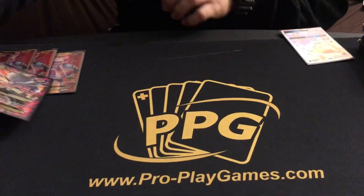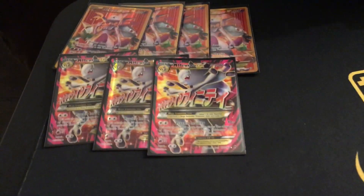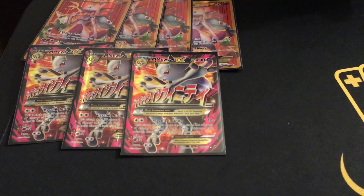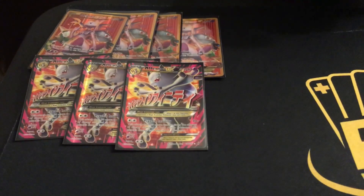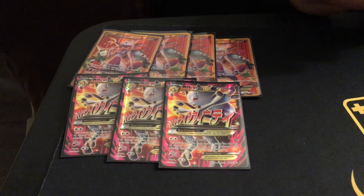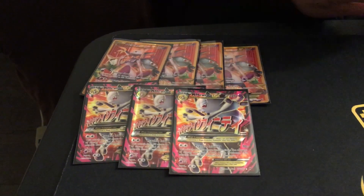This is really the big hitter of the deck — the Mega Mewtwo EX. For two Colorless Energies, he does 10 damage plus 30 times the amount of energy attached to both active Pokemon. So essentially, if there are six energies on board between the two — three here and three on your opponent's Pokemon — it will do 190 damage.